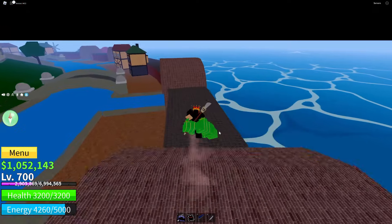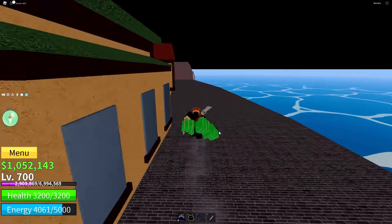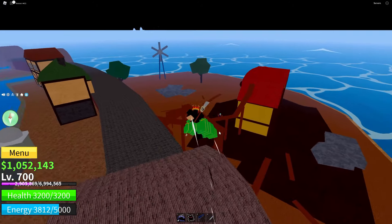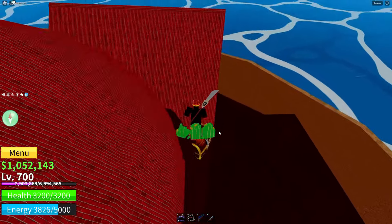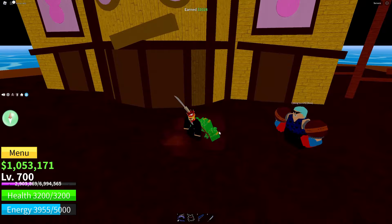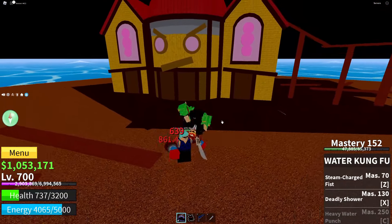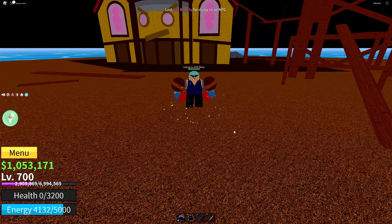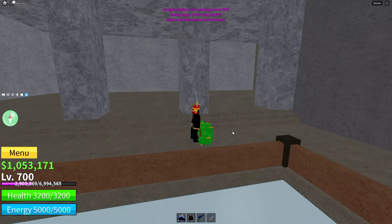Let me check that boss - I don't even know what level he is, but his house is pretty funny, like something from a horror movie. I'll grab this golden chest to save up money. Wait, he's level 600 and doing a lot of damage - let me try one more hit. He actually eliminated me! He's the Cyborg boss.